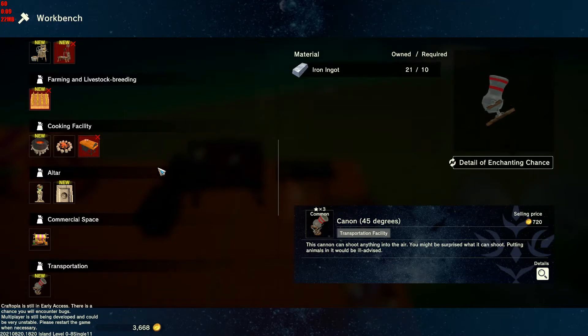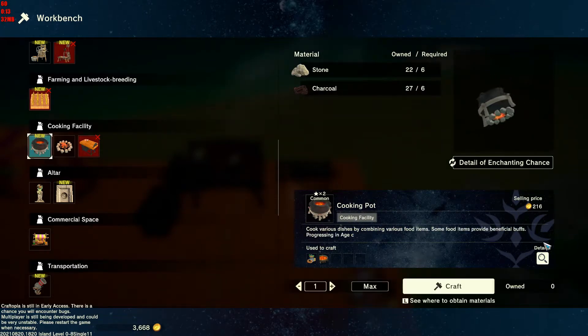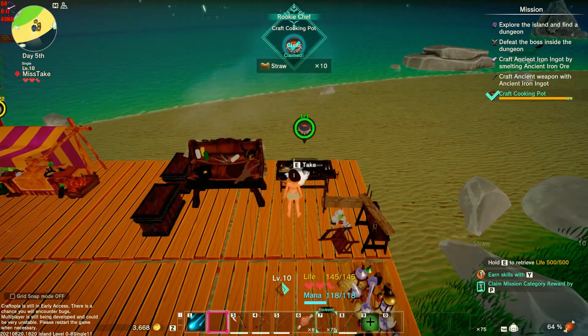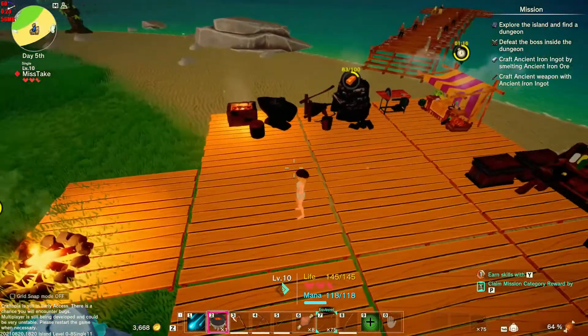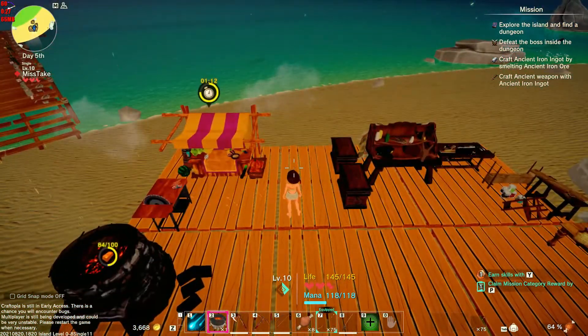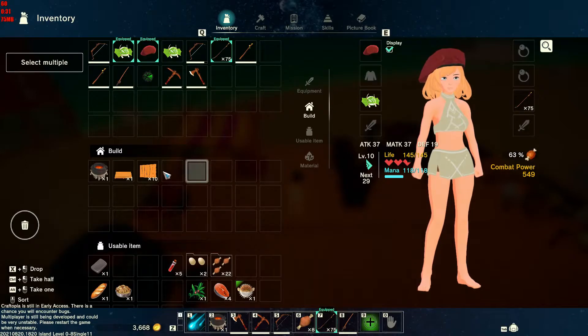I'm just getting a couple more workbenches down. Let's build the new cooking pot. Then we can take advantage of the things we've been finding in barrels. Here's the rest of our cooking stuff. There's the fillet machine, so let's just chuck it in here. Go to tab to open the inventory.